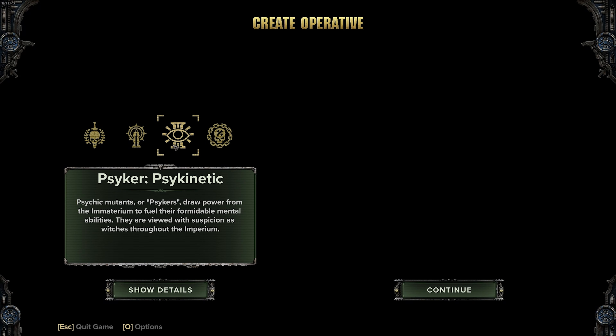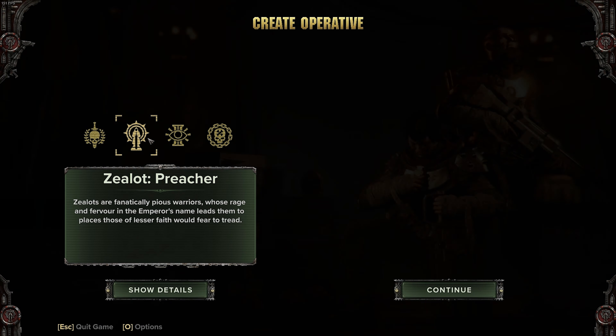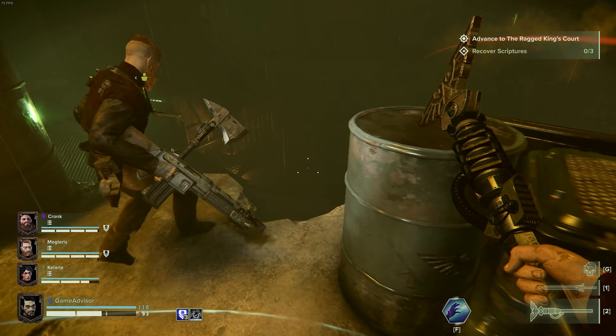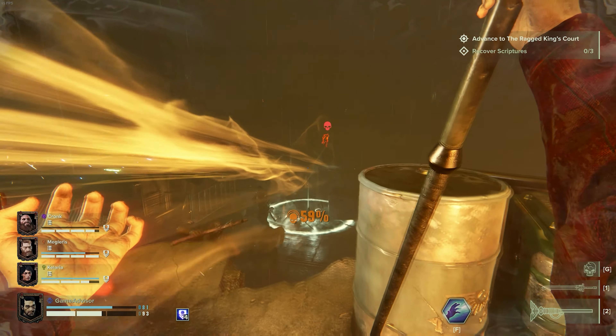Dark Tide is a game that allows you to choose one of four different classes, and if you want something that's fresh and really doesn't feel like any of the others, I highly recommend you pick up Psyker as it does not really play the same. Psyker is first and foremost going to be an elite killer and a backliner, so just keep that in mind if you're picking it your first time through, since it is going to be that kind of a playstyle where you're sitting in the back, picking off elites, and allowing your team to deal with the massive hordes.